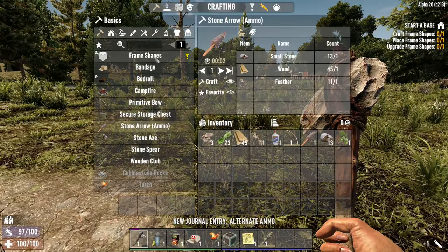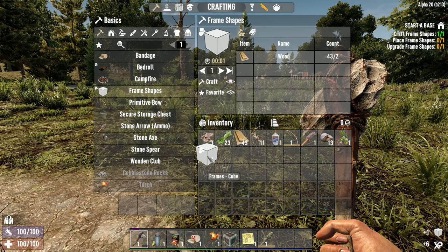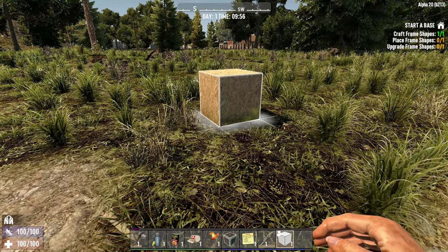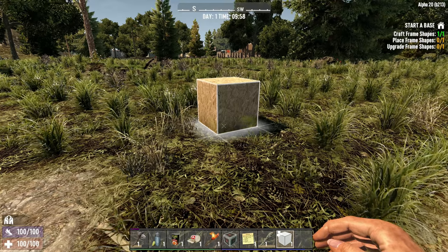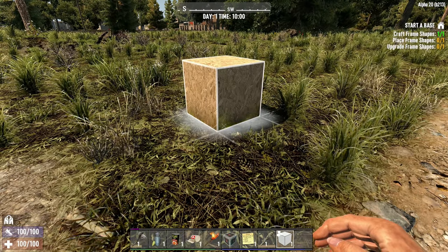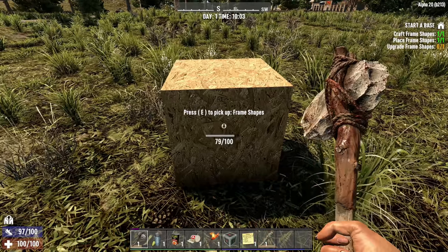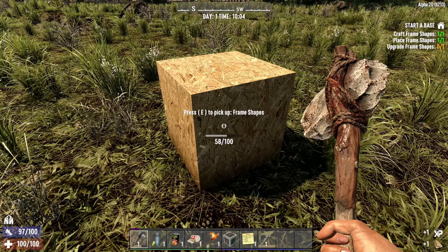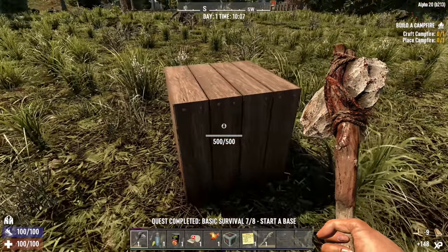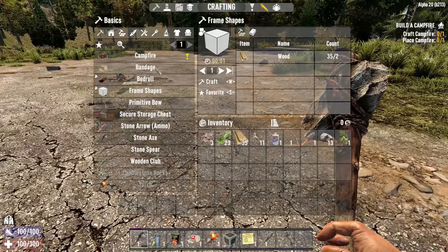The next quest says start a base. This is a major change in Alpha 20 - we've got to make something called frame shapes. Let's craft one of those up. The icon is a white cube with an OSB texture in the background - this is your starter cube for building. Base building is going to be so much different this time around. Let's place that down. It's a solid block with 100 hit points - not very much at all. Let's give it an upgrade - it upgrades from OSB to wood. That is crazy looking, like it's a whole new game.